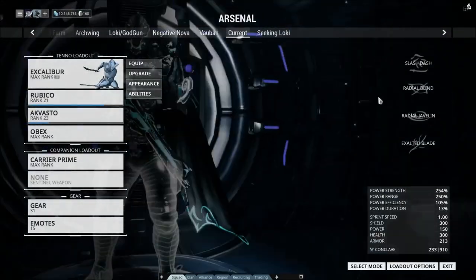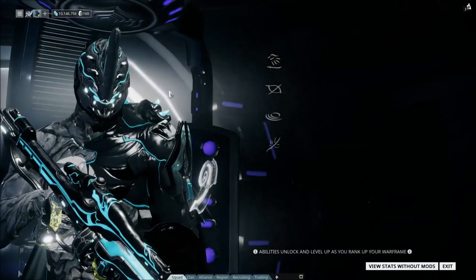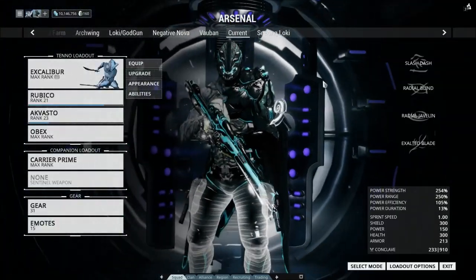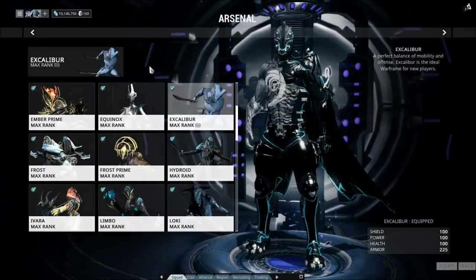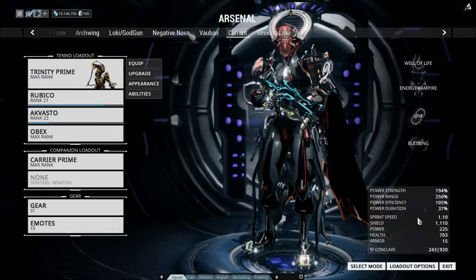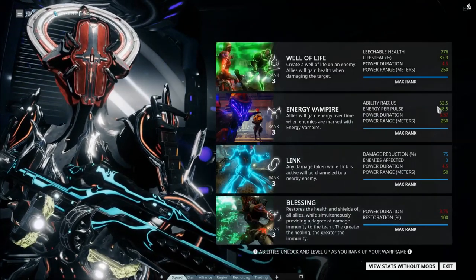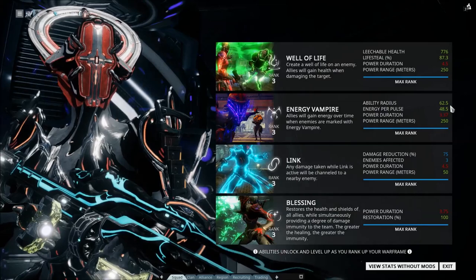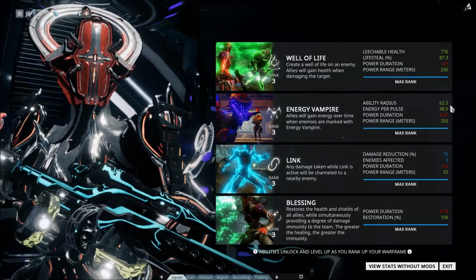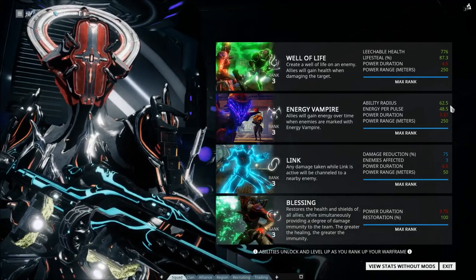Moving on very quickly, there is one last thing I have to show you before I can demonstrate this build, and it is Trinity. With absolute max power strength I have 62.5 meters of power range, meaning I can slaughter anything within 62 and a half meters virtually instantly. If we look at my Trinity Prime with its EV build at 250% range, you can see a startling similarity: 62.5 meter ability radius. This means that if you are on Draco and there is a nearby Trinity with you and you're playing Excalibur, if you kill every enemy the absolute instant it comes into your range, your Trinity is going to have some trouble getting you any energy.